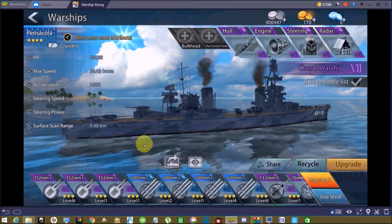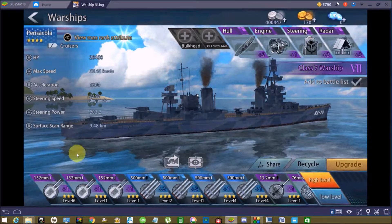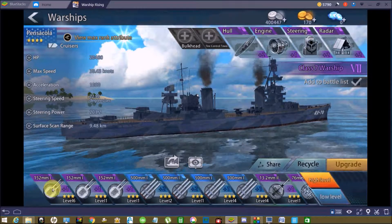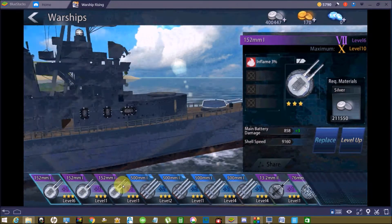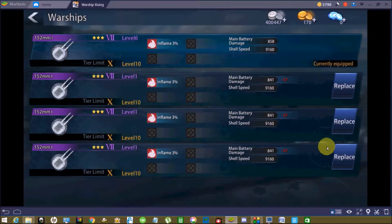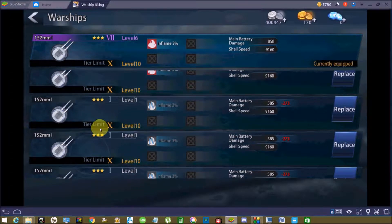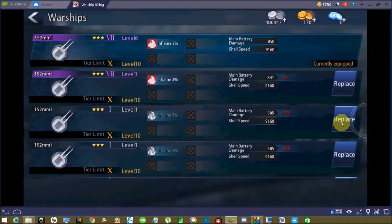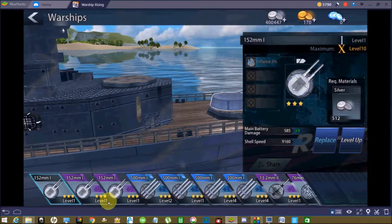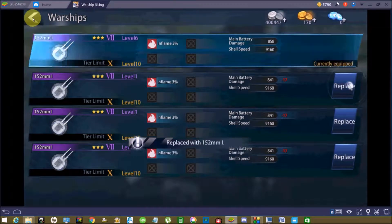To start the process of moving the guns from one ship to the other, we'll begin by highlighting the gun that you want to replace, then hit Replace. In my case I have more purple guns, but for the sake of this example we'll replace them with a blank, non-amped weapon. I'll click on the next gun and so forth.